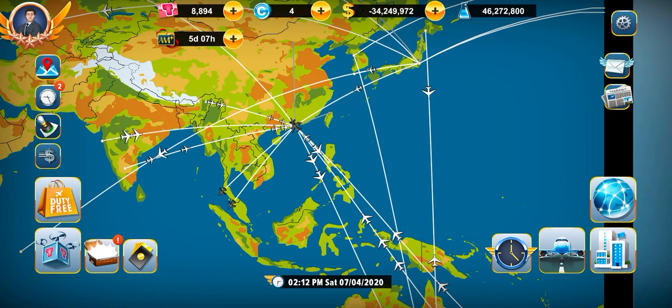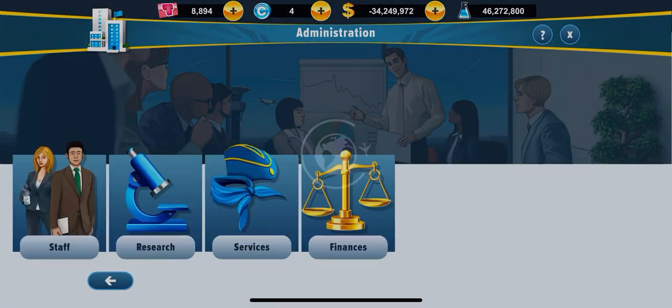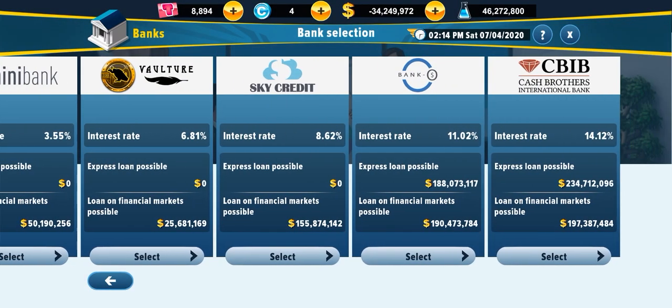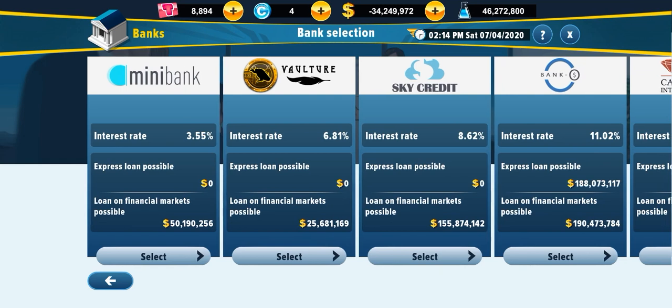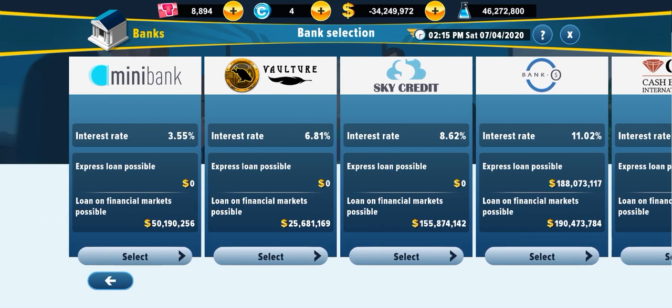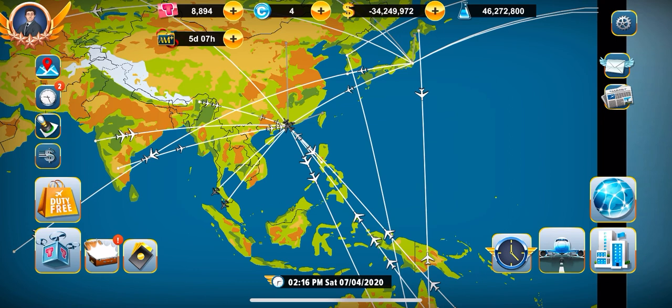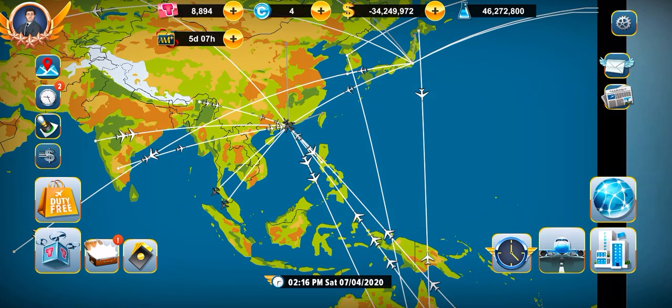As you can see, my balance is negative 34 million, and that's because I had to pay back my loans. So tip number one: don't get too many loans because you'll have to pay them back each week. If you put them all together, you would end up getting a huge bill and won't be able to earn enough money to expand.